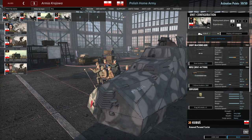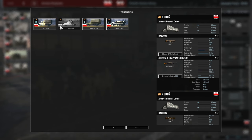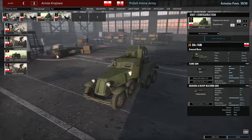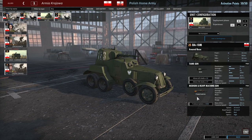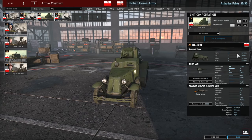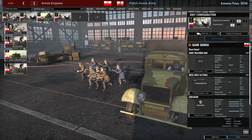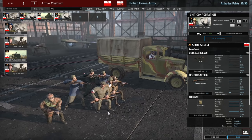You have to one-vet the Recon squad in order to get the Kubus, because you only have three available, so make sure you do that if you want to get these bad boys. Then we have a card of the BA-10Ms — pretty standard stuff. They have HE shells and two machine guns, fantastic anti-infantry support. Since they do have armor they can do a lot of damage from 750m range. And then another card of the Saar Serigi — really useful, just to dot around, and if they bump into enemy squads they can defend themselves.